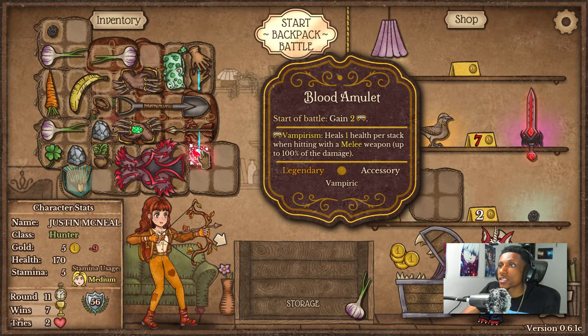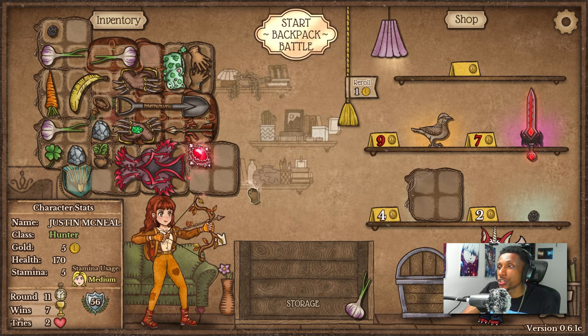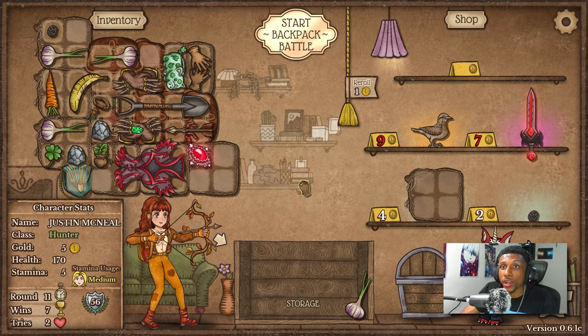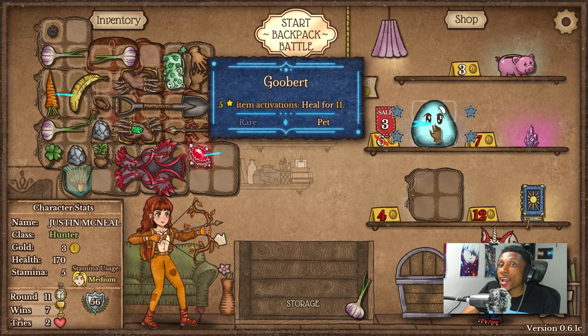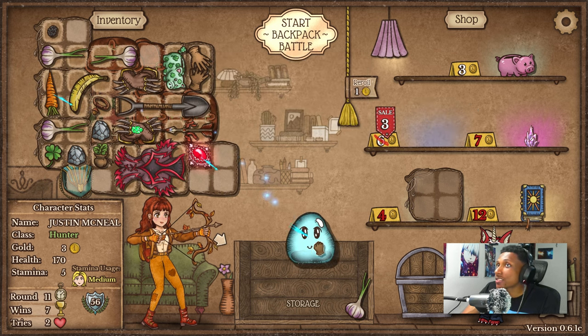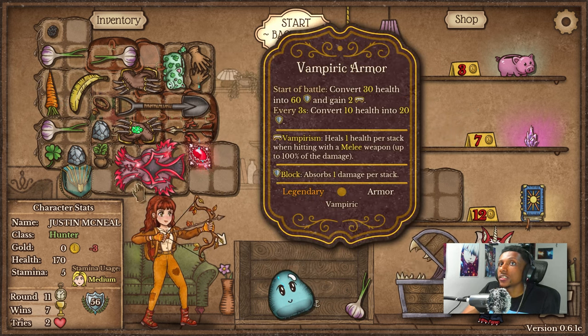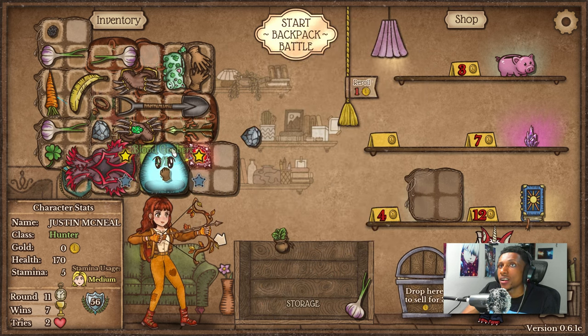Let's go ahead and buy this — saving it for the squishy dude. Let's roll here. Finally we got the goober, which is really really good and it's on sale — even better. The game loves us just a little bit.